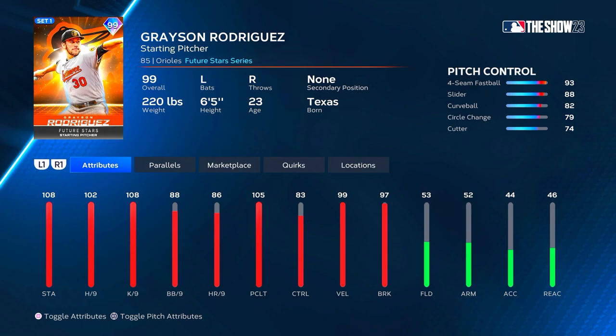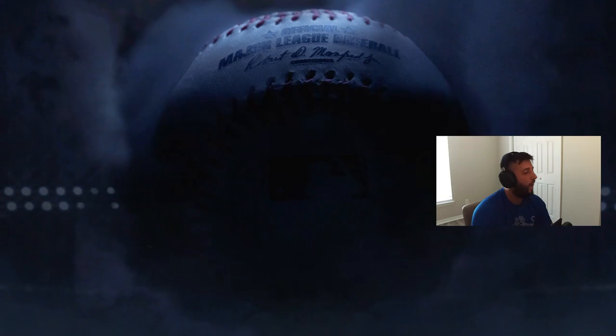Pitch break: 96 on the four-seam, slider's got 92, curveball at 85, circle change got 97 break, and cutter has 81 break — not terrible but not the greatest. We love that four-seam Outlier especially this year. I think the Outlier is probably the best pitch in the game — something about the fastball, it can hit 103, sometimes even 104. He's also got that cutter to throw off hitters. Let's get into the gameplay.